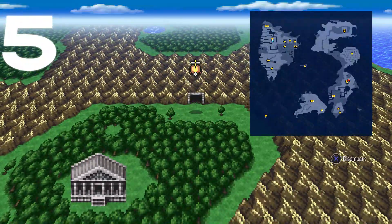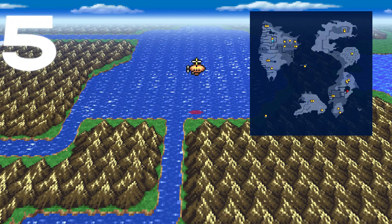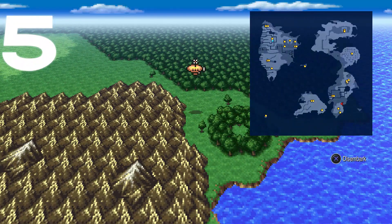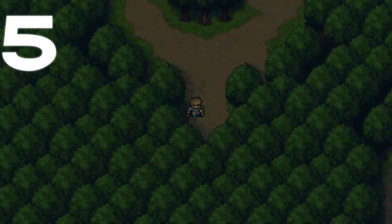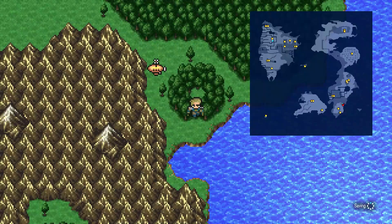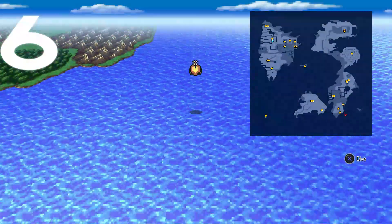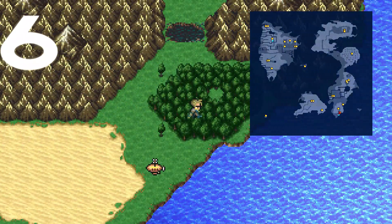We're going for Chocobo Woods number five. Fly south past the big lake, keep going south through the river, and a little bit further south you'll find the Chocobo Woods in the bottom portion of this section. Number six is very close by — go a little bit south and then west around this mountain range. It's located right between the desert and where Goldor Manor is. Walk into the empty spot in the forest and that's the Chocobo Woods.